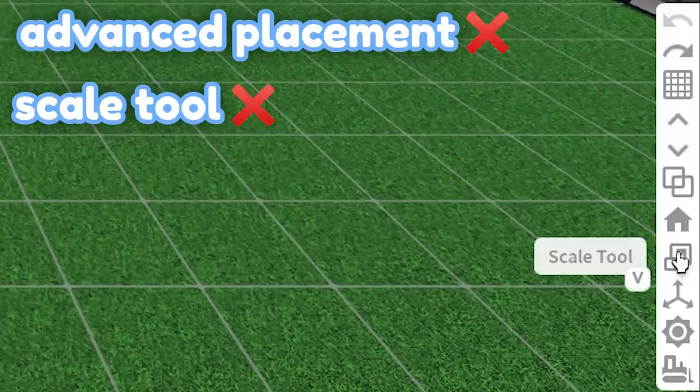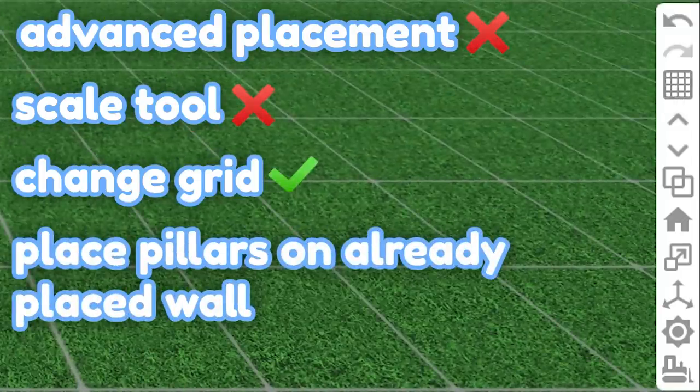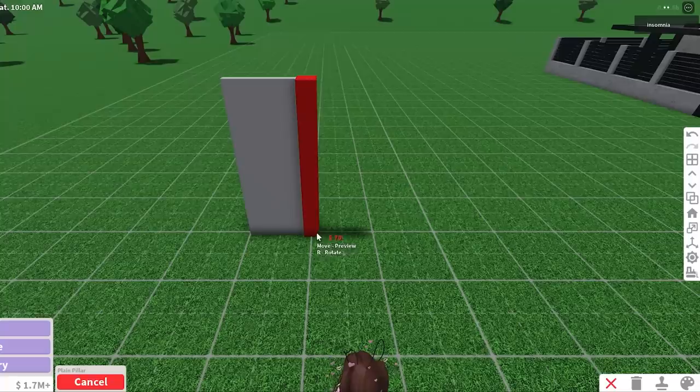So, advanced placement is turned off. We cannot use the scale tool. We cannot resize anything. We can change the grid — that's fine. We also cannot place pillars after the walls without advanced placement; it just doesn't let you place them.